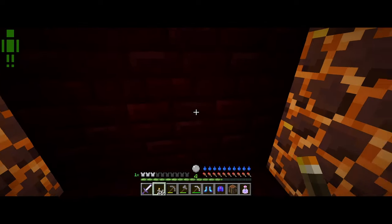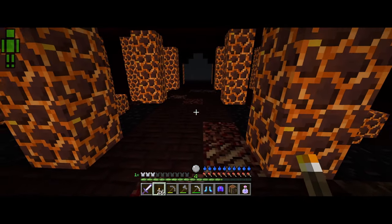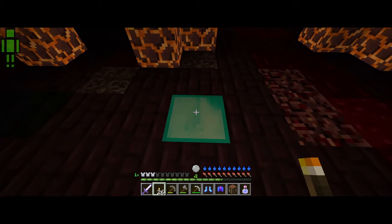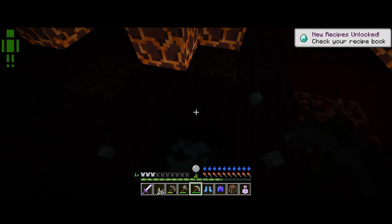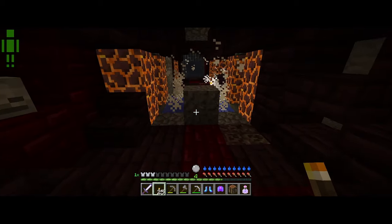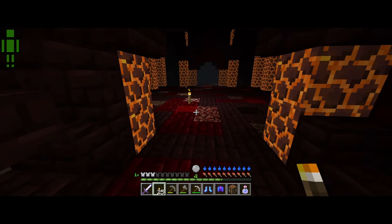Let's continue to look for chests. We definitely want to get that item we need for a waystone. I wonder where you find those at. Wow — a block of diamond! Yes sir, I will take that. Let's put this down. Okay, so we're going backwards now. Let's go down here.